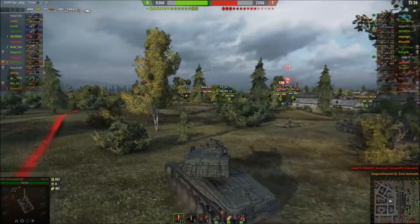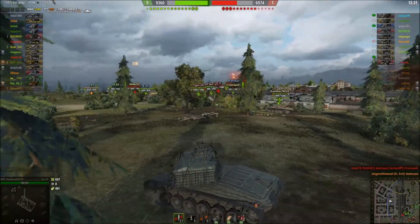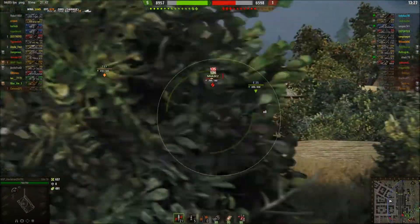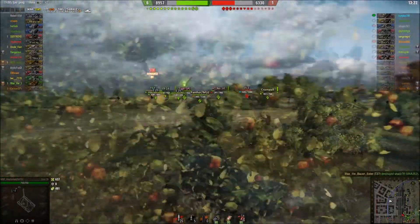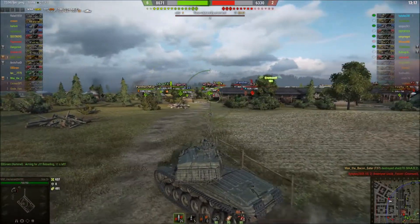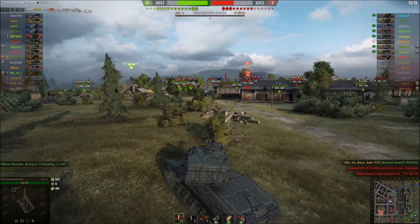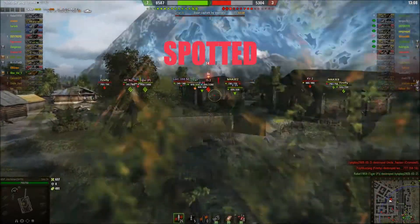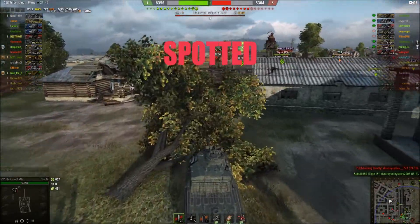Now I realize the game's getting away from me, so it's time to stop sniping and start moving. One more penetrating hit gets me fire for effect. There's the Jumbo — I've got his side. Hit him for the kill. Didn't get fire for effect though — Max got the kill. I am platooned with Max the Bacon Eater. Enemy team is capping, but that's a lost cause. The IS-2, best player on the enemy team, just went down.